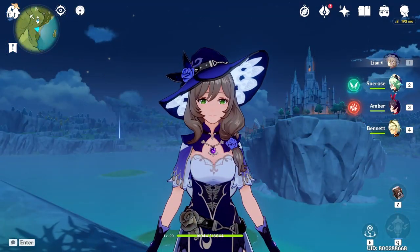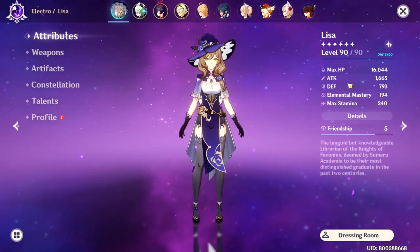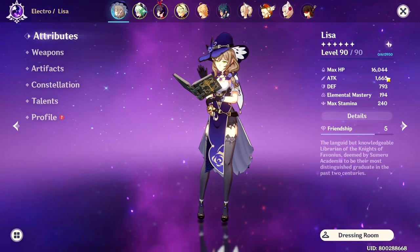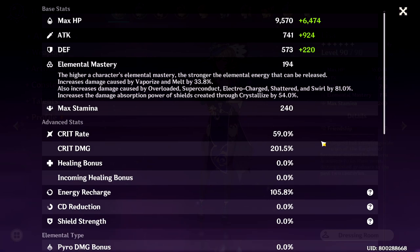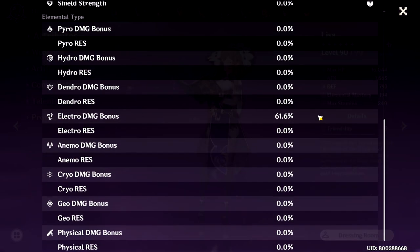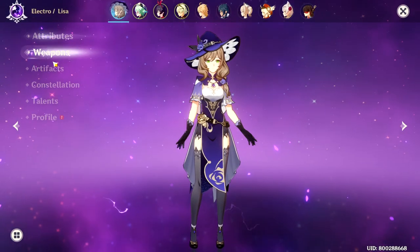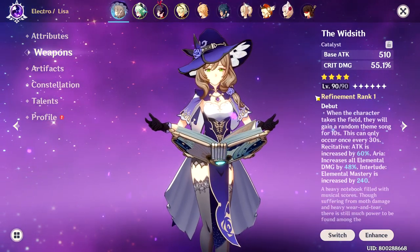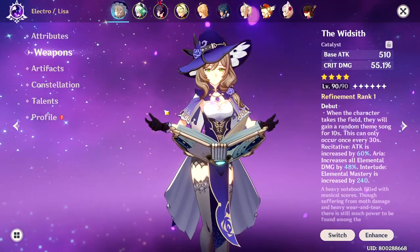The second character I will showcase is Lisa. The stats I have for her are 1.6k attack, a little bit of elemental mastery from her ascension, 59% crit rate, 201% crit damage, paired with a 61% electro damage bonus. The weapon I use is the Widsith, a 4-star catalyst from the gacha, only at refinement 1.